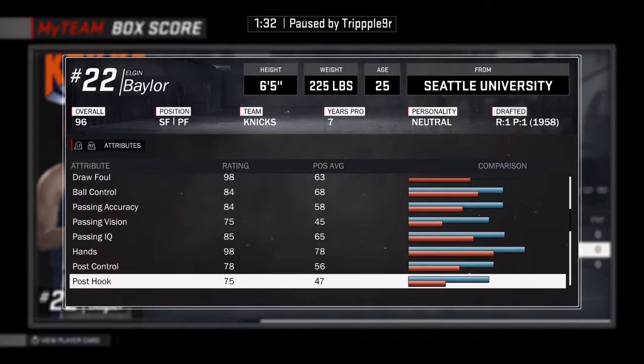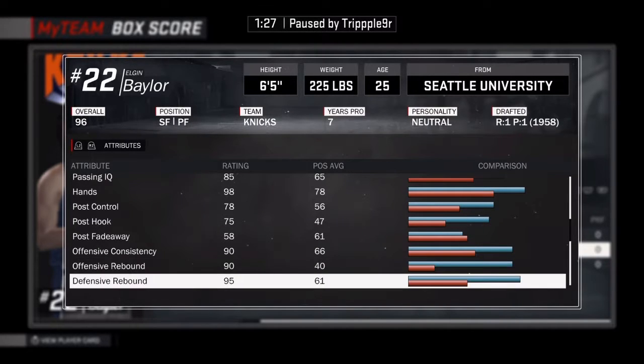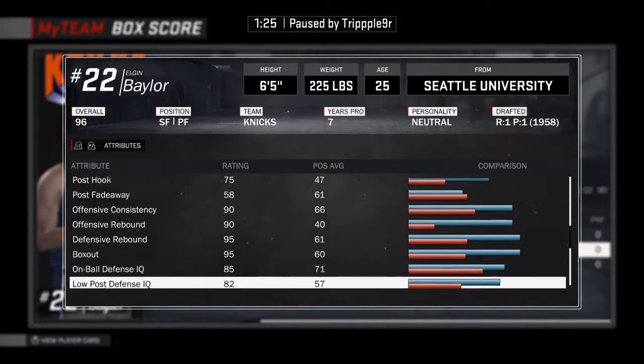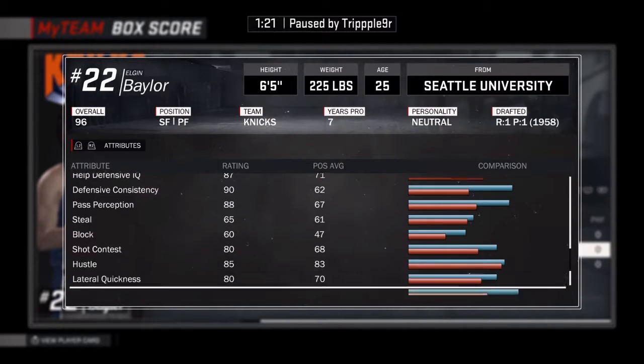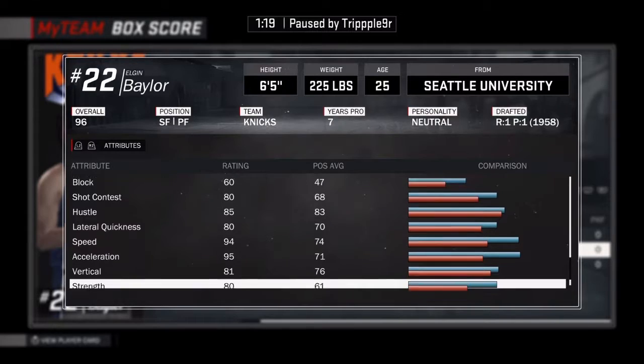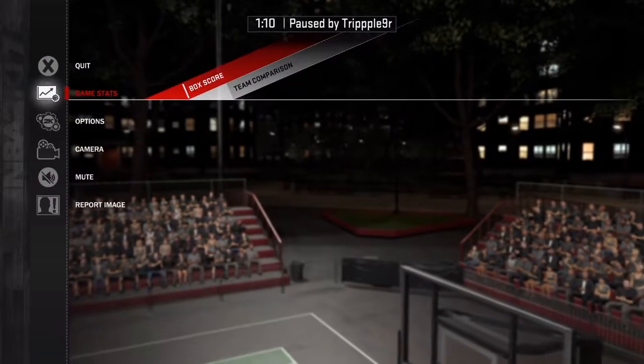This guy looks like he's a beast. He doesn't have a post fade. Look at his rebounding for a small forward — high 90s. Look at his box out. His defense is up there. I need to find out how to get this card — look at his speed. I'm loving it. Small forward, power forward. I'm loving this card. Let's try to use him, let's see what we can do.